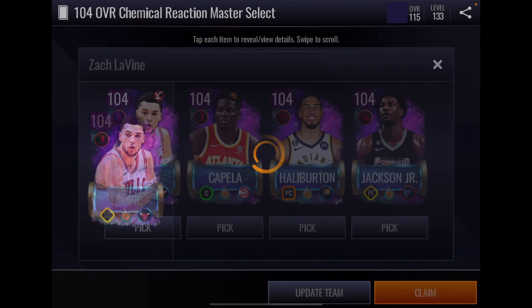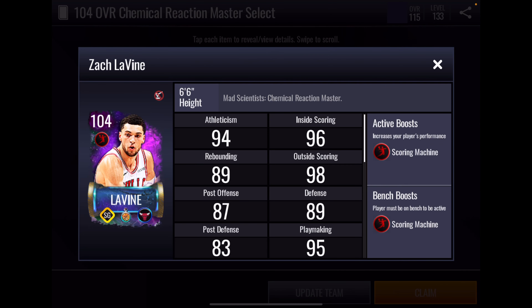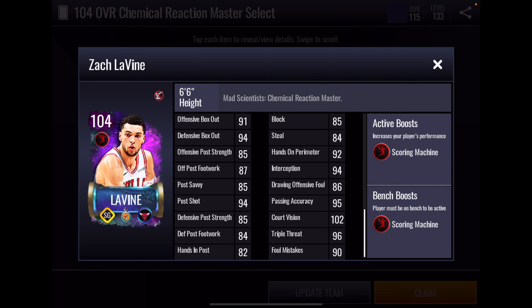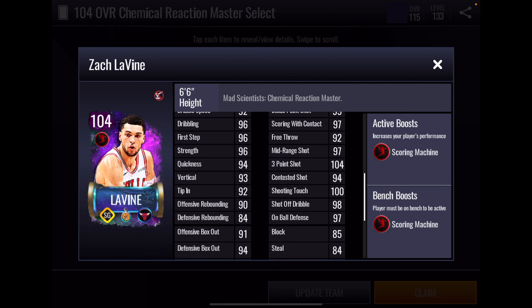We get to Zach LaVine. Zach has a plus four scoring machine boost to position. Not overly impressed with his athleticism stats — they're all pretty much in the mid-90s, and this is a 104 after all. Rebounding is all right for a shooting guard; box out looks fine. Inside offensive game looks solid; perimeter shooting looks very good. On defense, 97 on ball — that's a big one, as on ball gets overlooked a lot and lots of times steals come from good on ball defense. Good interception, good hands on perimeter. Really nice playmaking stats.